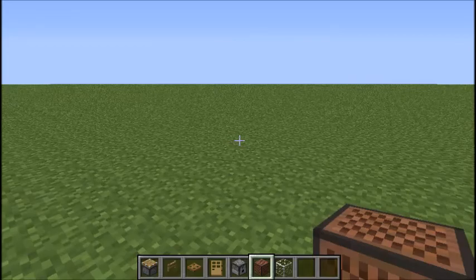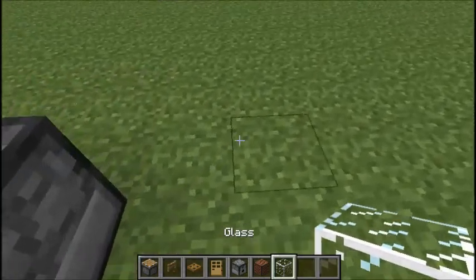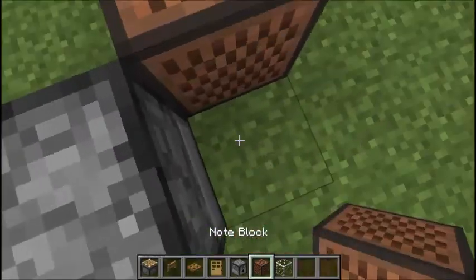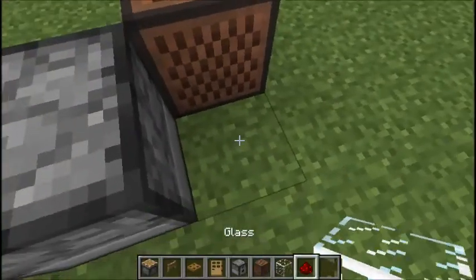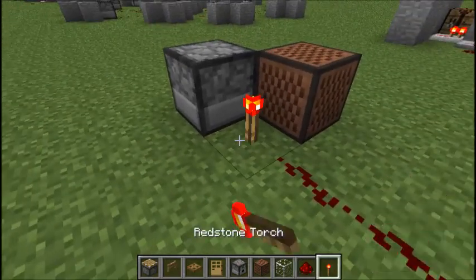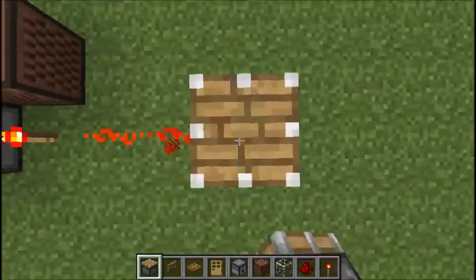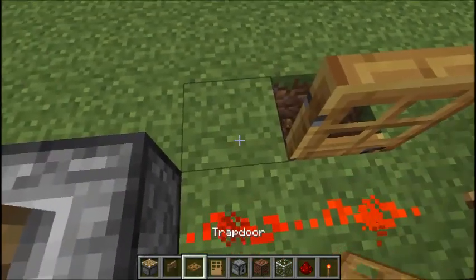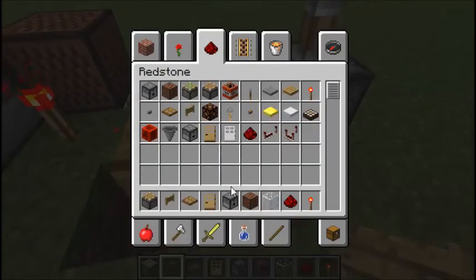You can actually put a dispenser with TNT in it, but for now I'm not going to do that. This is a good prank. You're also going to need redstone. It's essentially a noise prank. You can use a door, trap door, or a fence gate.